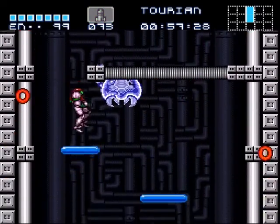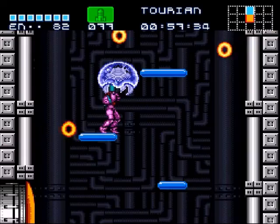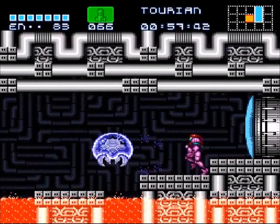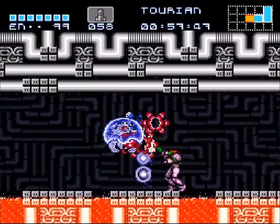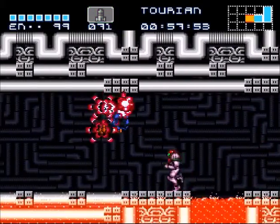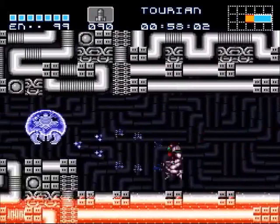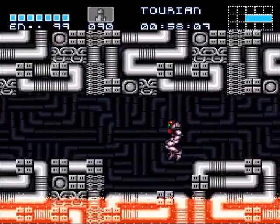All right guys, last hallway — told you it'd be really short. There — almost tried to latch onto us. If I can avoid getting hit I can fill out our missiles. I don't know why some of the Metroids are red — that's strange, isn't it? And that's it. The lava is making funny sounds because you're not supposed to have lava here — you're supposed to have acid. But this is the original.